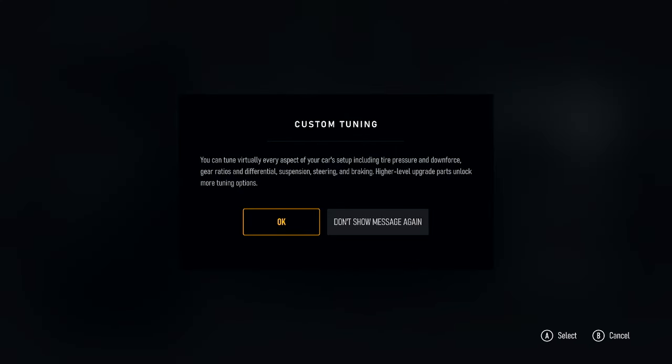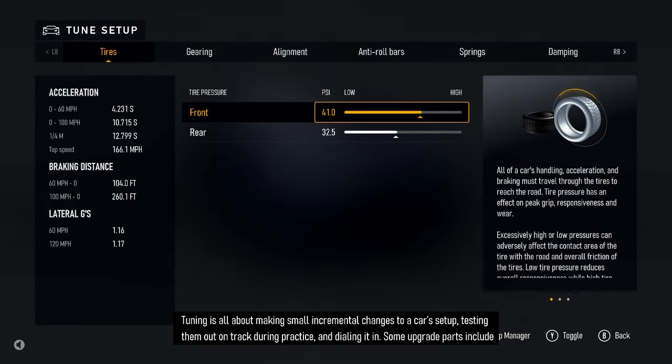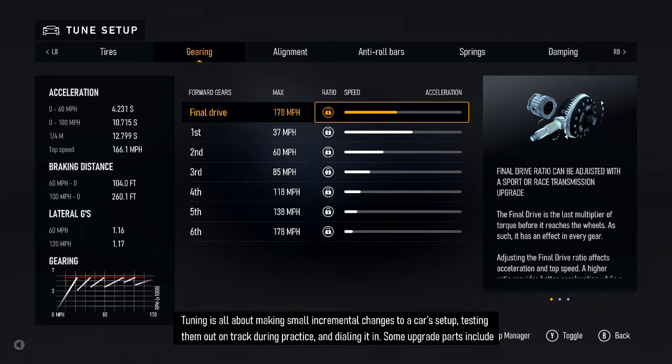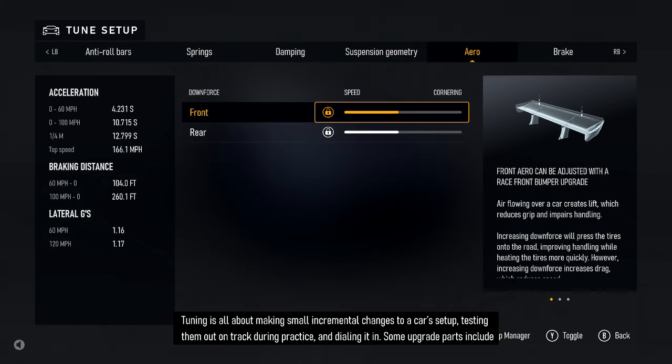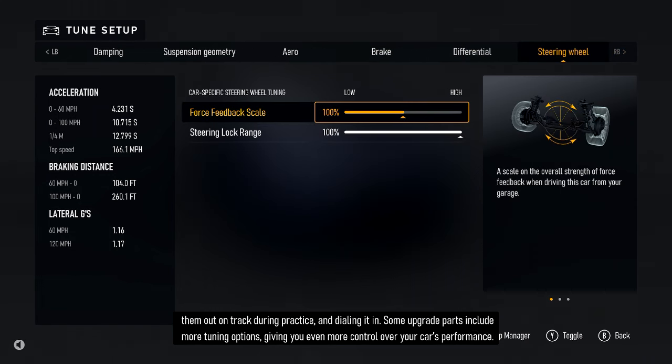Tuning is all about making small incremental changes to a car setup, testing them out on track during practice and dialing it in. Some upgrade parts include more tuning options, giving you even more control over your car's performance.